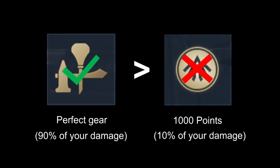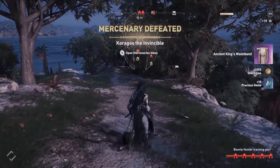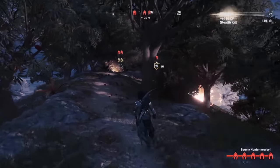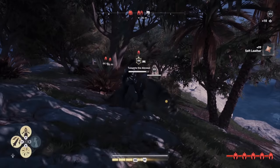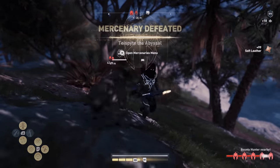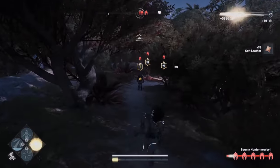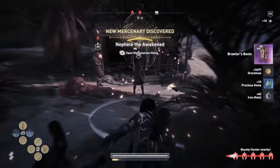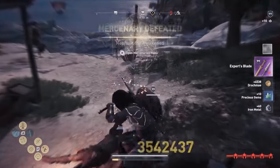1000 ability points is only accounting for 10% of your damage, while the other 90% of your damage is solely coming from your gear and the engravings you use. So you have to focus on your gear and get the correct engravings instead of getting more ability points — that is one core principle in Assassin's Creed Odyssey. A good build will always outperform ability points no matter how much you have. You have to use better gear.